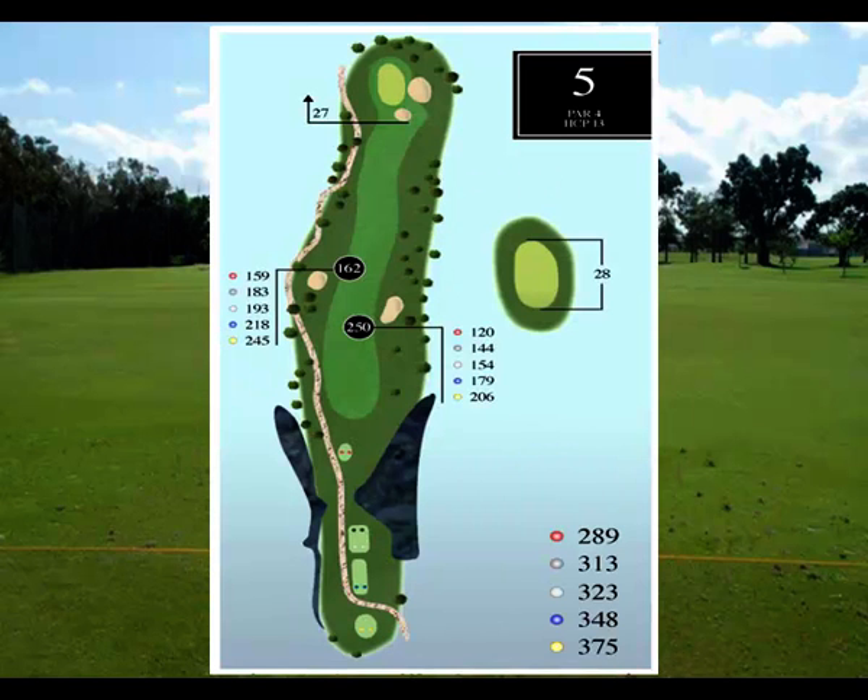Hole five, another par 4, this one only 375 from the gold and 289 from the ladies tees. It does require a little bit of straight shooting. You have woods off to the right and left, as well as a couple of fairway bunkers. On your approach shot, you have a bunker blocking the left front of the green, as well as one off the back left. Very challenging, of course — a beautiful hole.